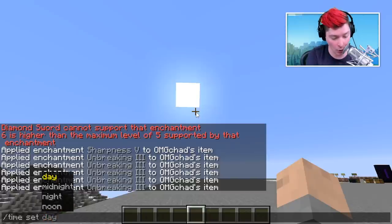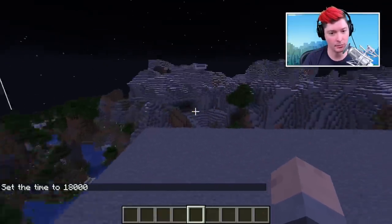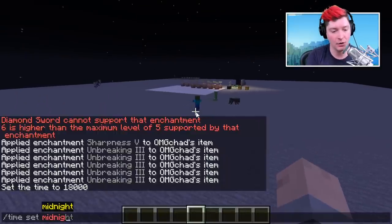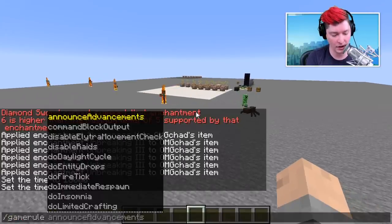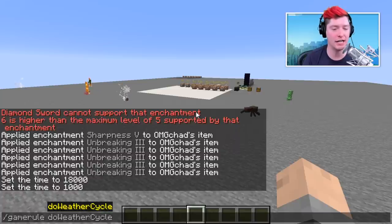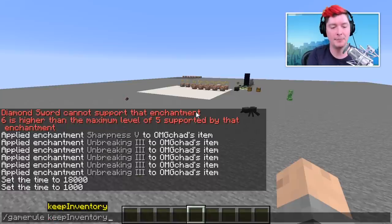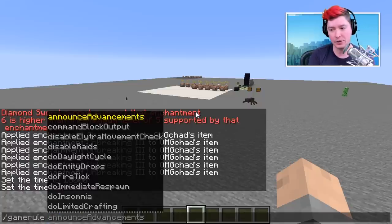In the same vein, 'gamerule doWeatherCycle false' means whatever the weather is currently, it will not change automatically. If it's clear, it stays clear. And finally, 'gamerule keepInventory true' — if I die, all my blocks stay in my inventory. Nothing gets rearranged from items splatting on the ground. Those are the three I absolutely do every single time I start a new world.